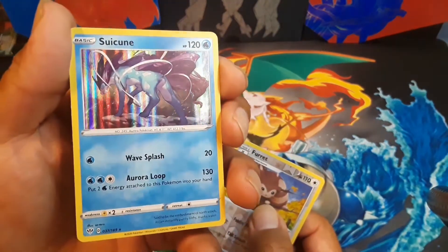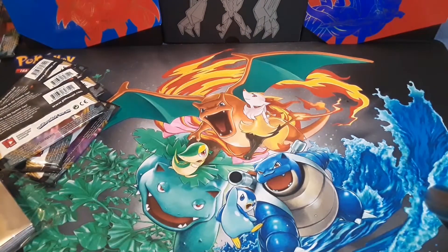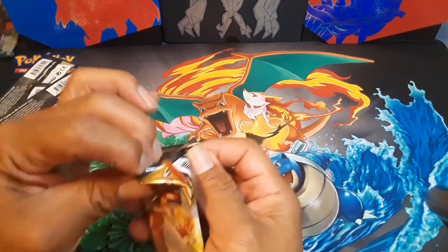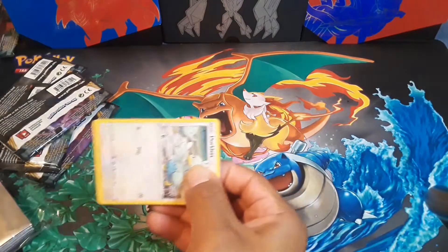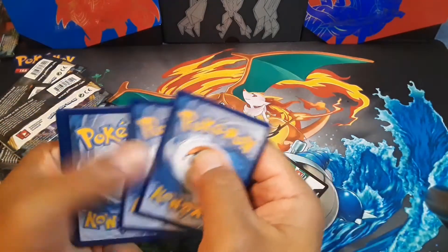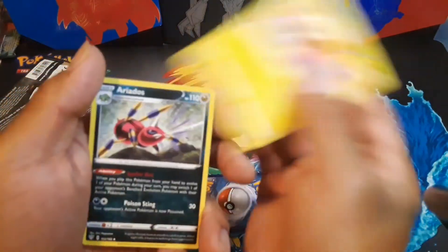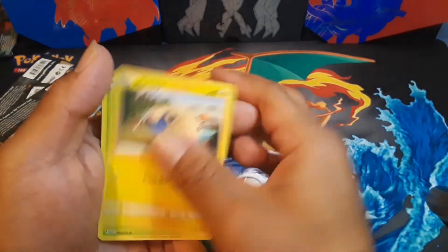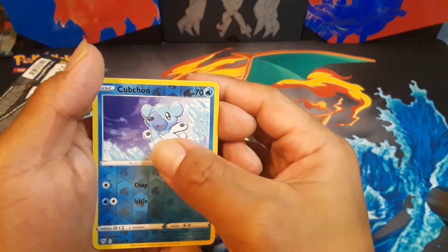Wouldn't it be so cool to get Charizard right now? Pupitar, Pansage, Tauros, Wiglett, Skwovet, Shaymin — and oh, Suicune holographic! I like that glistening look. I like the Sword and Shield style of holographic cards — it's just a vertical grid line, a little simple, a little clean. And Flaffy!